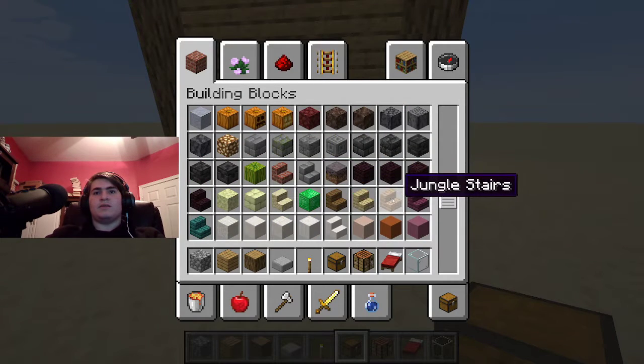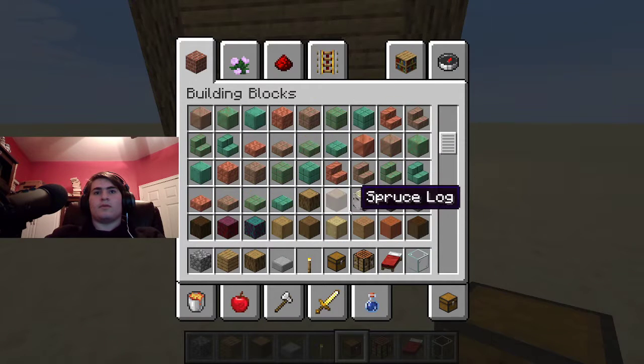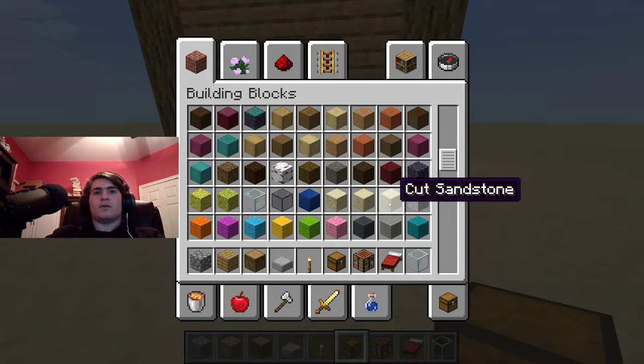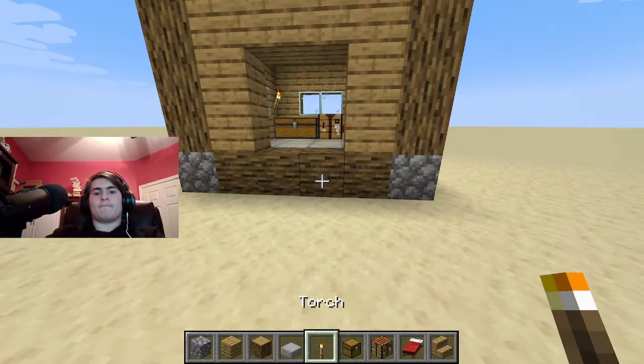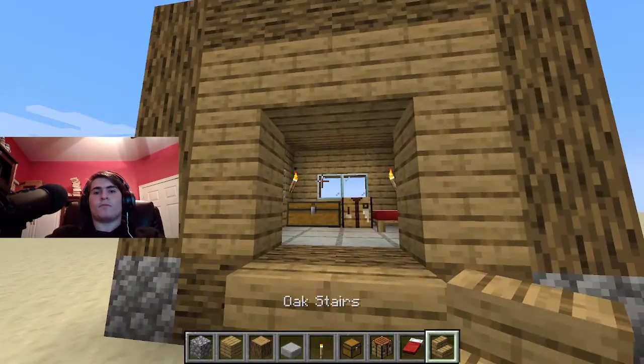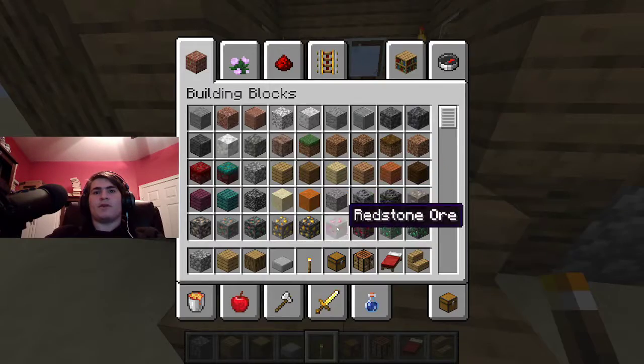Stairs — I need oak stairs. There they are. And of course, two torches to greet the friend that's coming to your home.